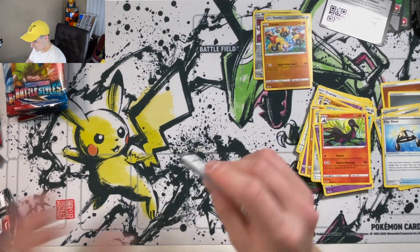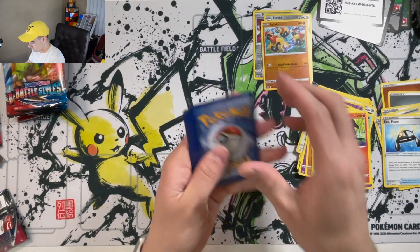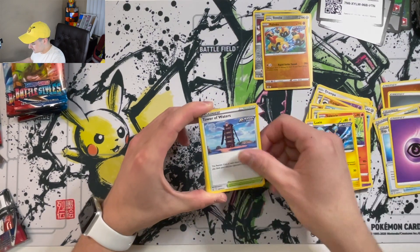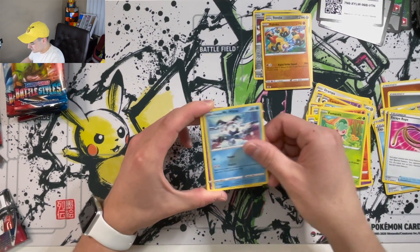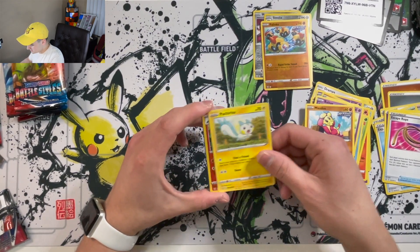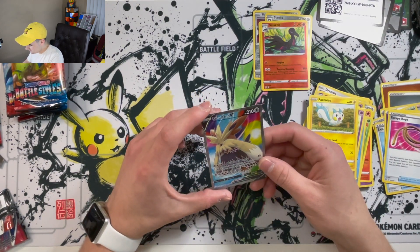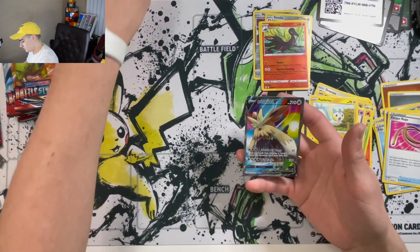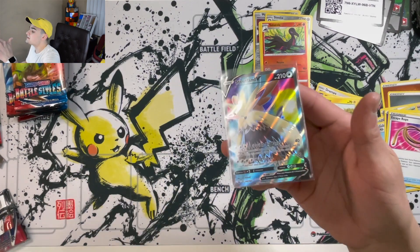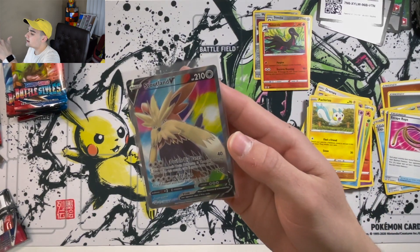Fourth pack. Psychic Energy, Luxio, Tower of Waters, Escape Rope, Formantis, Galarian Mr. Mime, Baltoy, Minfu, Rapid Strike Parachisu, Salazzle — we got the Stoutland V! This is a nice card, it's going right in the penny sleeve. That is awesome — I really like that artwork, that is some crazy artwork there. Very nice.